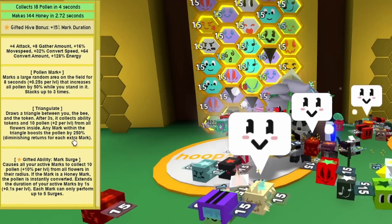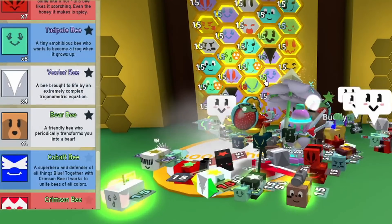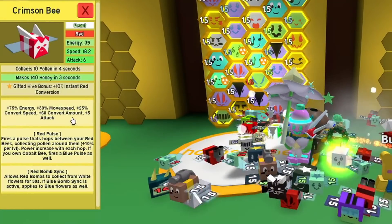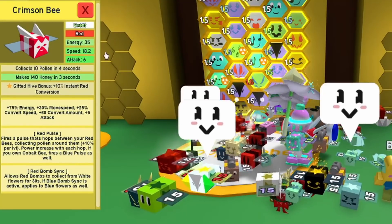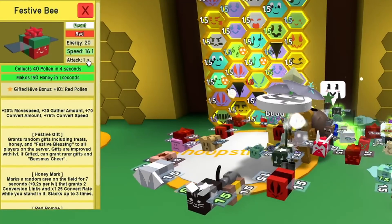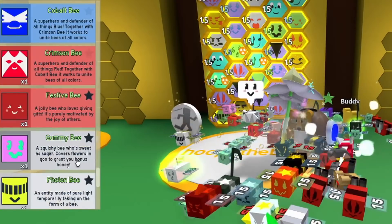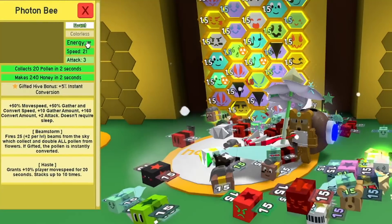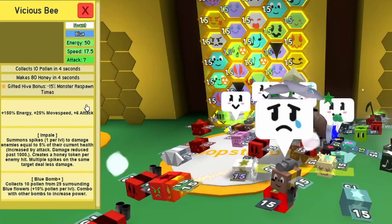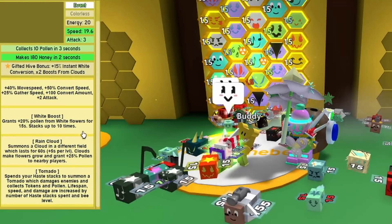Bear bee for the extra pollen. Crimson bee is in — 10% instant conversion and six attack, don't discount the cobalt or crimson bees. Festive bee has 10% red pollen boost, nice. Gummy bee, photon bee for instant conversion. Tabby bee — great critical power and makes honey quickly. Vicious bee — seven attack, that's impressive. Windy bee — three attack but it has tornado, I love it.